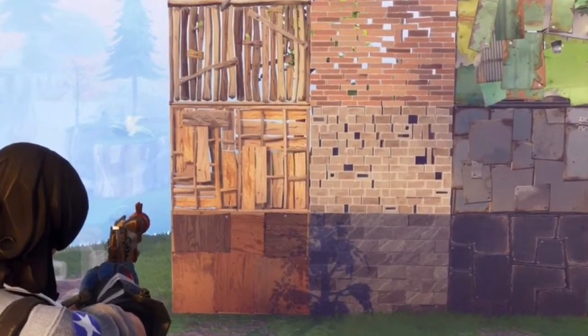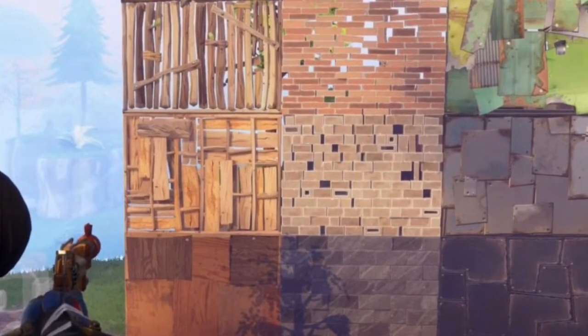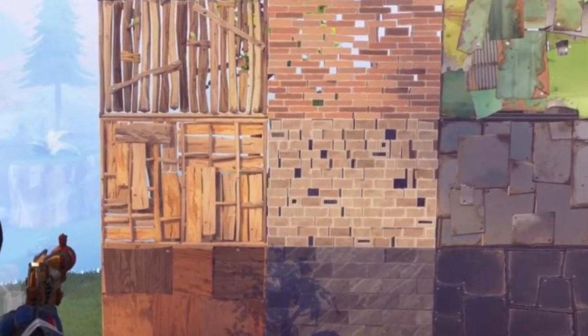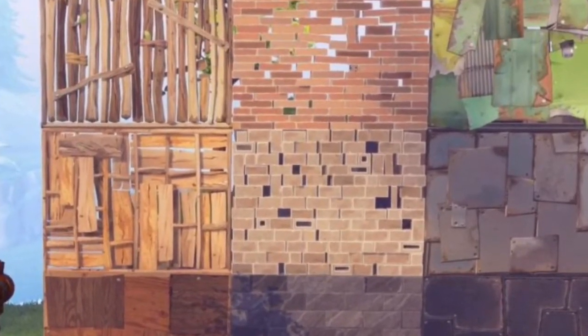Here are some of the textures I'm going to be incorporating in the cupcake toppers. These are from Fortnite — I'm going to be using some of the wood green and some of that rusty stuff up top.